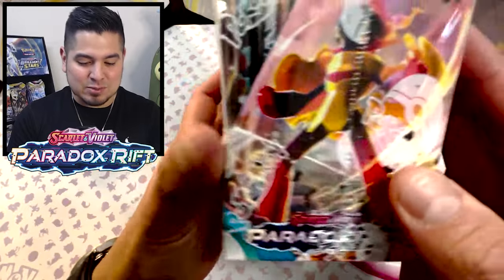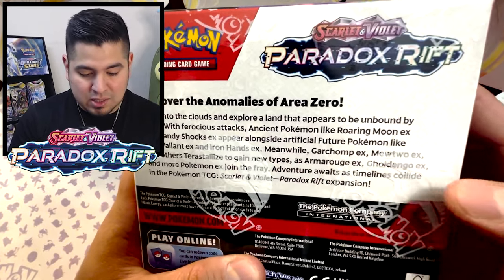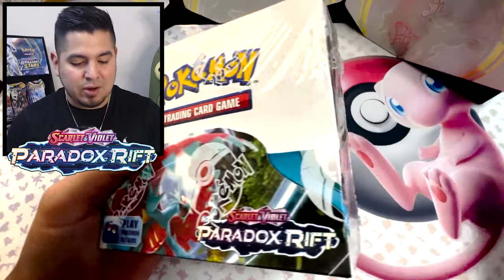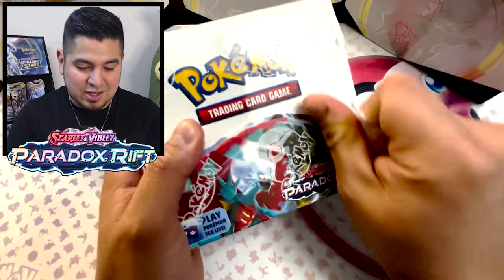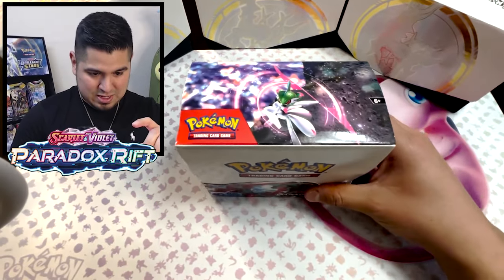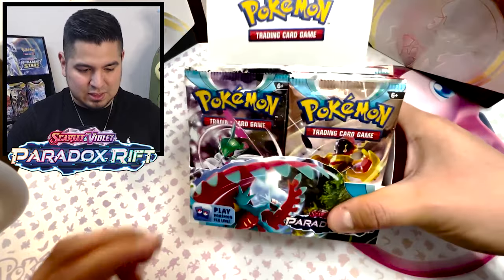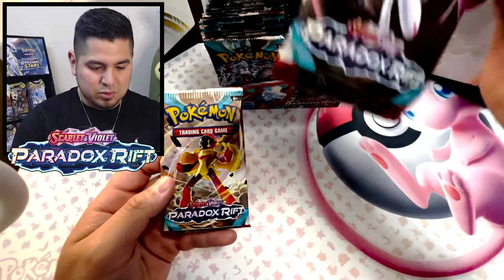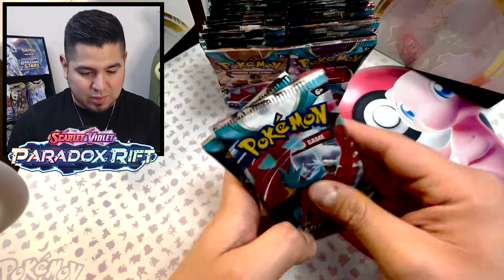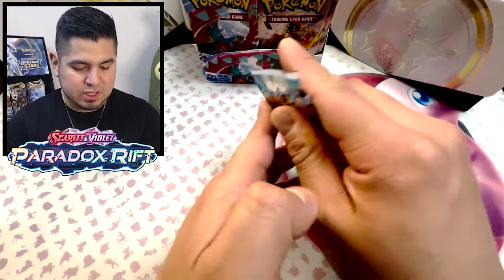Welcome back to the channel — do me a favor, hit that like and subscribe and get ready for 36 packs of anomalies from Area Zero. We've got Garchomp EX, Mewtwo EX, Iron Valiant, Iron Hands, Sandy Shocks — a bunch of things. Look at all four pack arts: Armor Ruse, Iron Valiant, Garchomp, Roaring Moon — clean. The conspiracy of right and left packs is officially over, we have 36 packs mixed up.